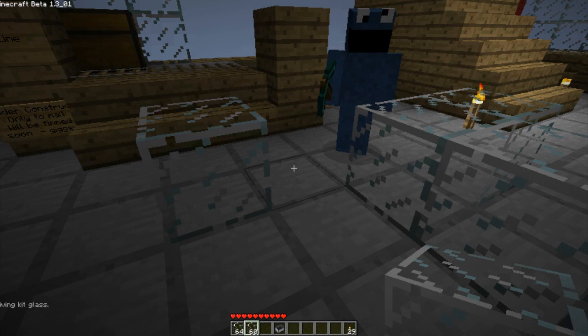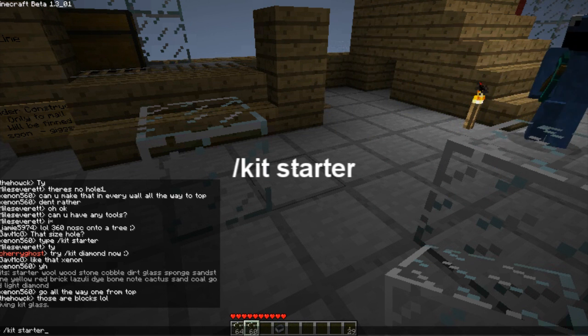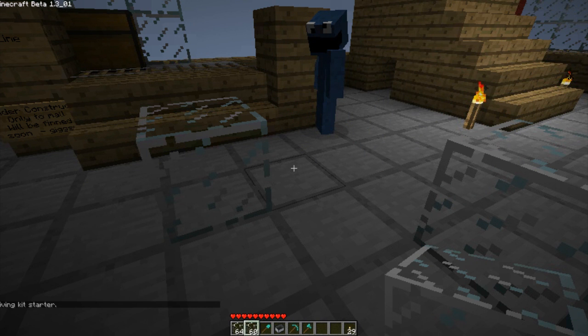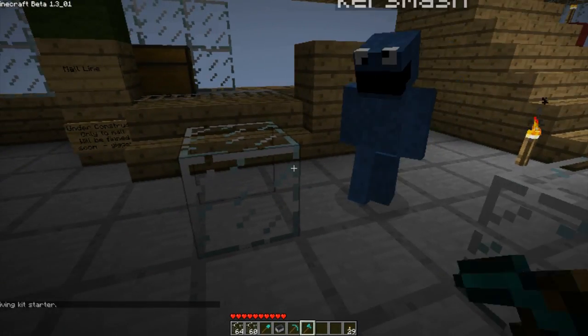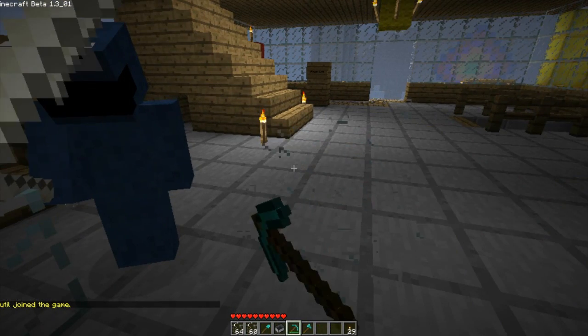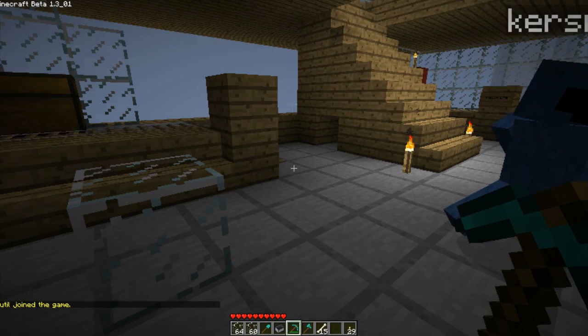Now we need to break that glass, so we can do kit starter — these will be in the description. That'll give you your starter tools: your diamond shovel, diamond pick, and diamond axe. That's pretty handy.